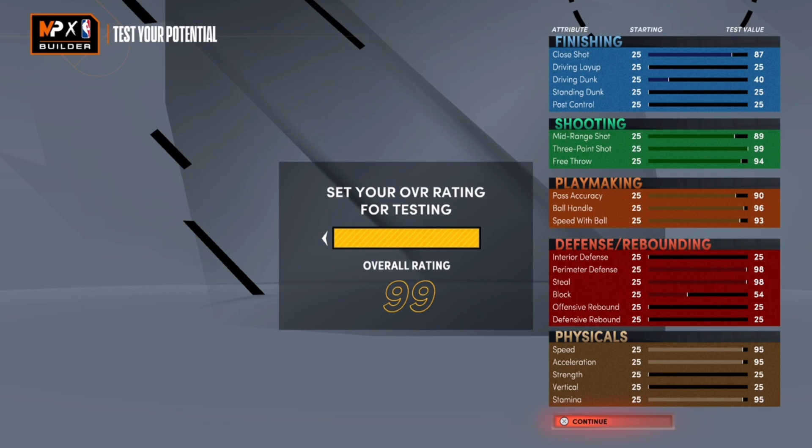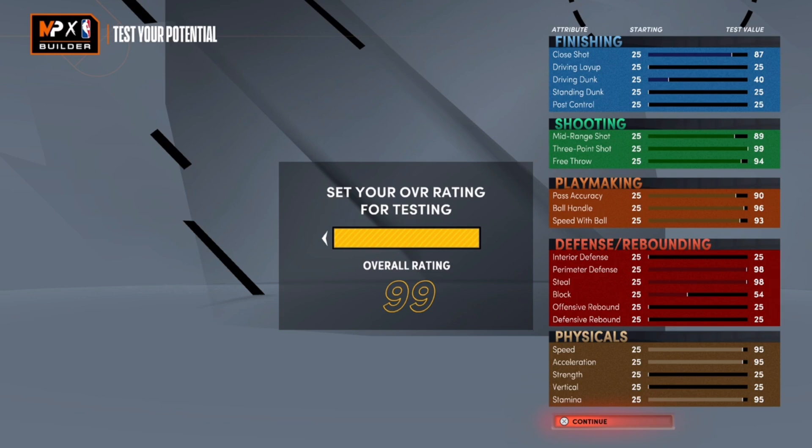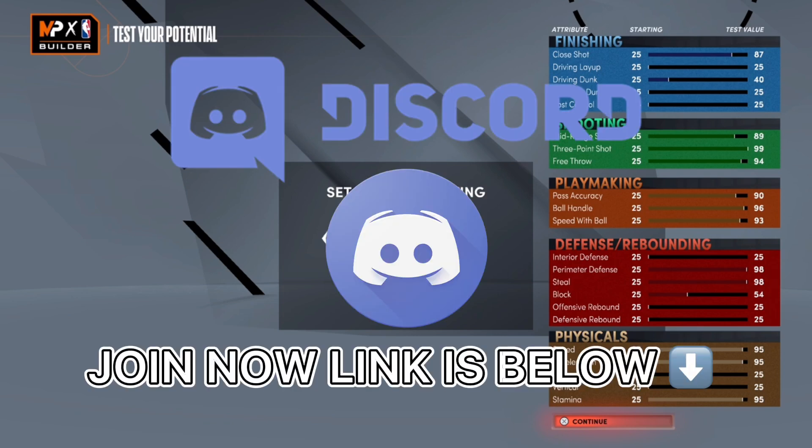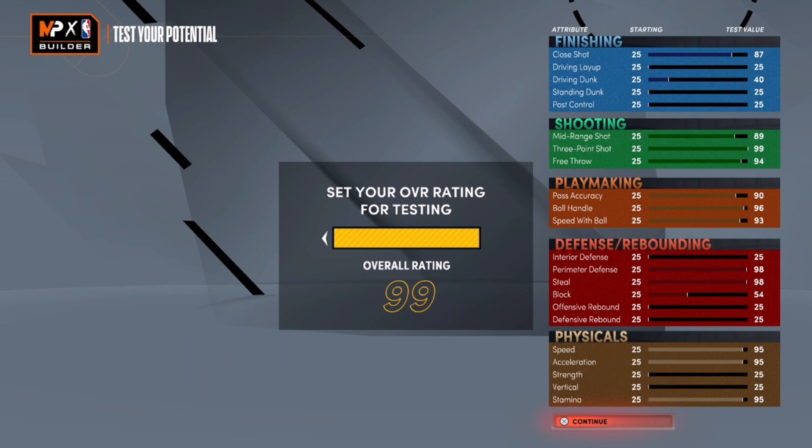This is the left-right cheesy defensive guard that shoots lights out — this is the build right here. Before this video is over, please like and subscribe because I've got way more builds coming: best jump shots, best signatures, best dribble moves. Join the Discord — over 550 members — and join the YouTube memberships. Until next time, it's your boy God Mills, and I'm out. Peace.